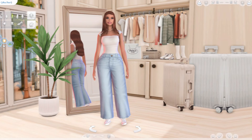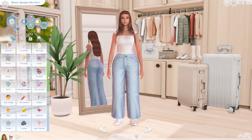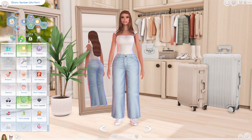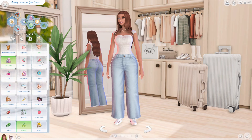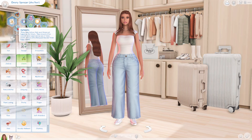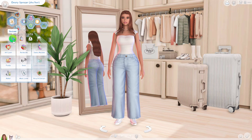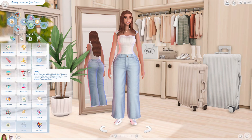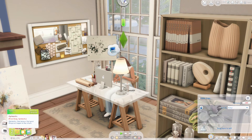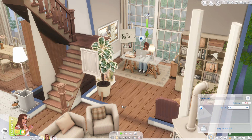Another Create-a-Sim mod is 100 CAS Traits. I absolutely love this — it gives my sims 10 times more personality. There are a whole bunch of traits in the emotional and social sections. These three traits are from the game, but she also has Optimistic and Likable. The base game gave us such boring traits, so this makes it a lot more fun.